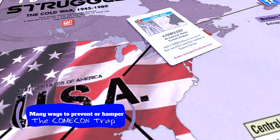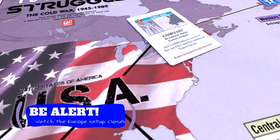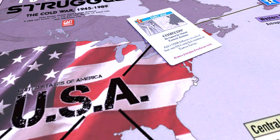So there are lots of ways to defend against the gambit. If you see a lot of influence in Austria and Yugoslavia, you should brace yourself for it. Odds are you will have at least one of the cards mentioned that will help you to mitigate it, and there are those alternative setups to consider.